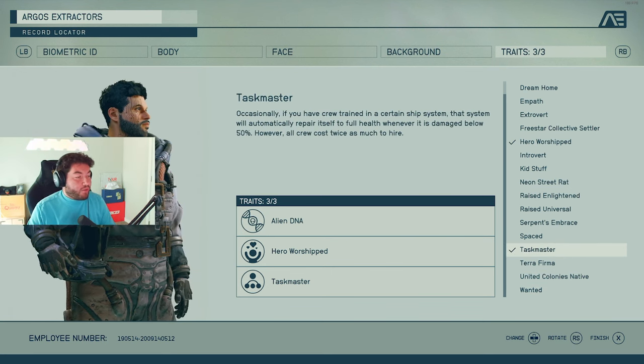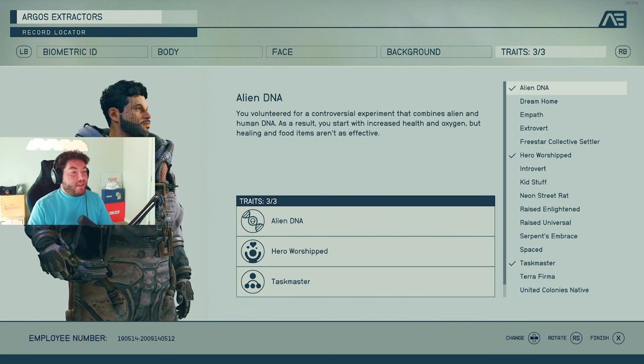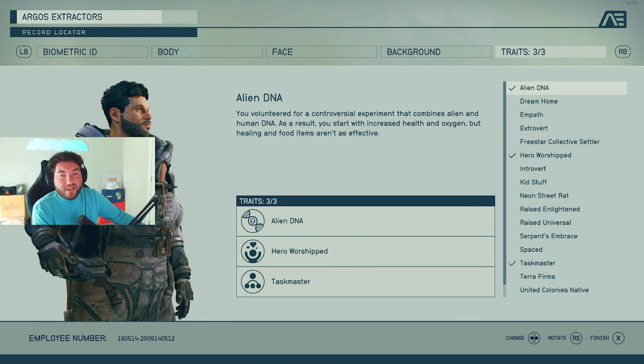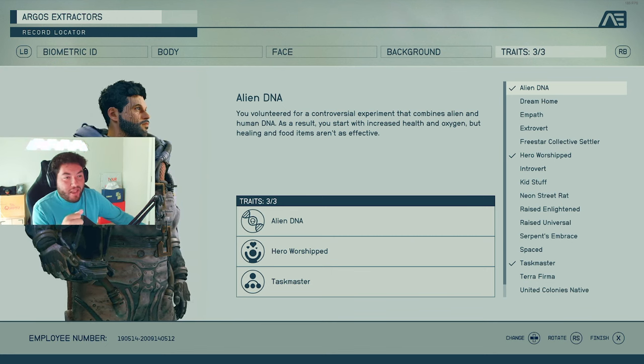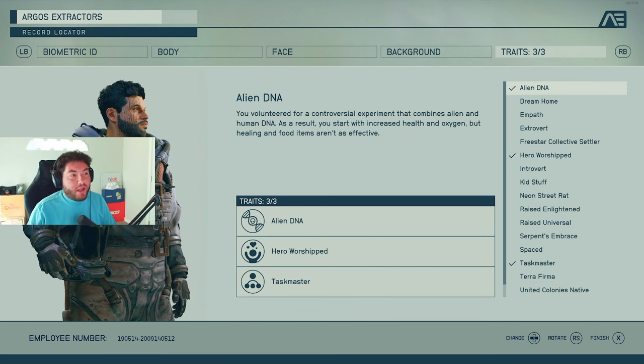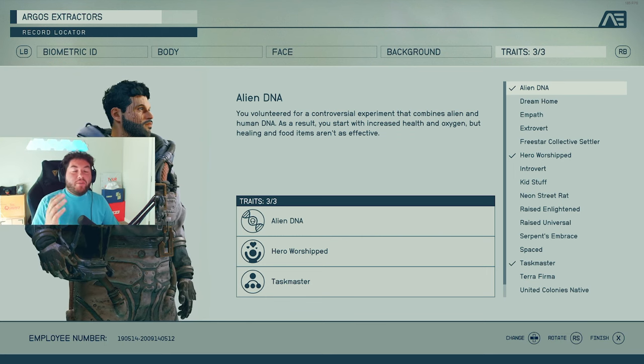So if I do all three traits, I'm thinking about Taskmaster, Hero Worshipped — definitely — just for the nostalgia, and Alien DNA because I'd love to start out with increased health and oxygen while exploring right off the bat. Thank you everyone for making it this far into the video. I'm really curious what you guys are looking forward to — which backgrounds and traits you're thinking of choosing. Come back and tell me in the comments when you get into the game which ones you chose, which you liked, which you didn't. Make sure to like and subscribe. I appreciate you. Until next time.